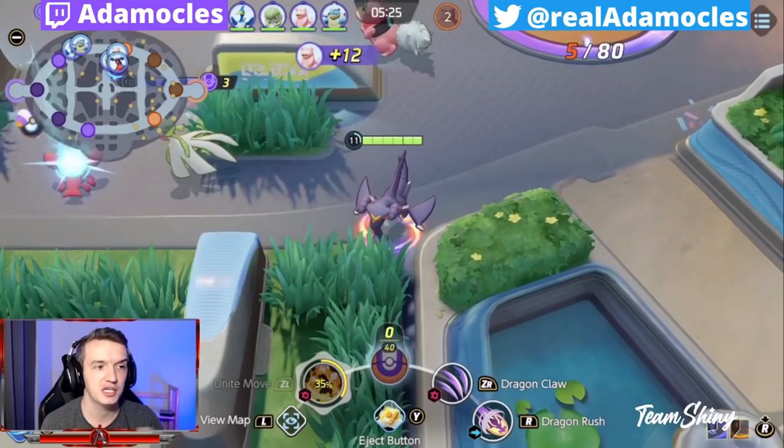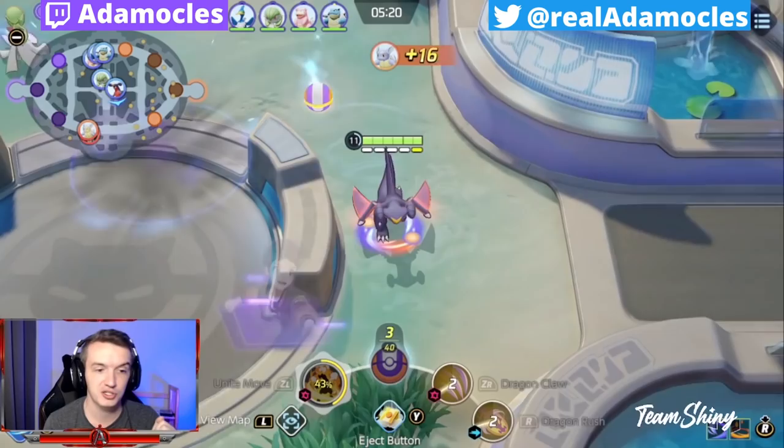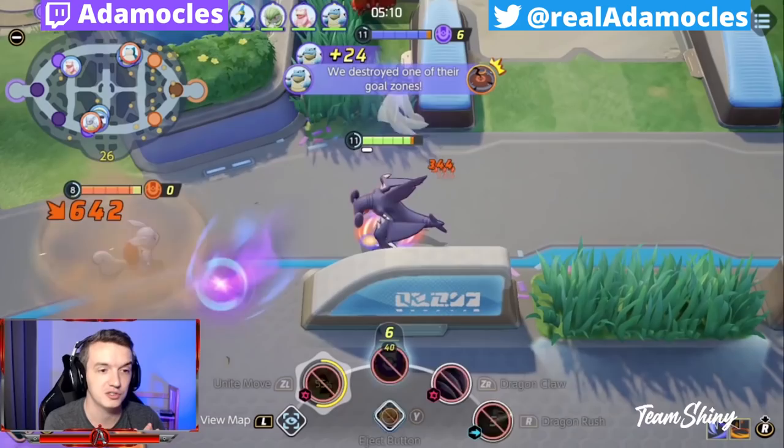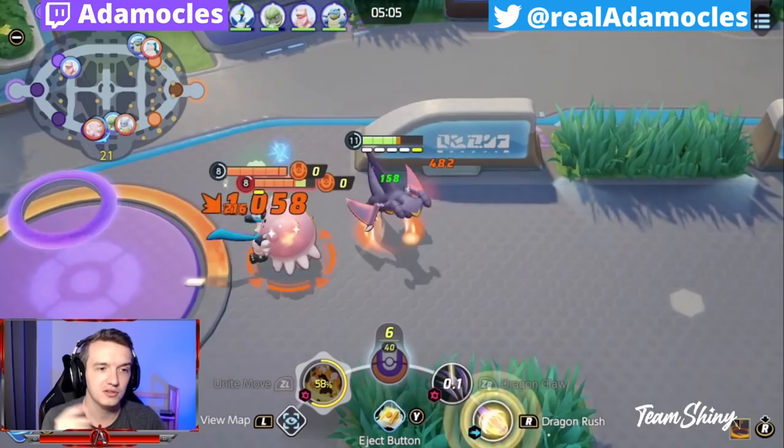The big tenants I want you to follow when playing Garchomp: keep up your farm. When you see the buffs coming up, unless you're doing an objective or farming a bunch of other camps, go and get your buffs and get to level 15 before the game ends. Level 15 is a huge chunk of damage and a huge chunk of stats in those end-game teamfights, and Garchomp is very easily able to get there.